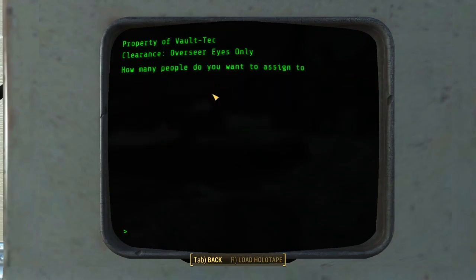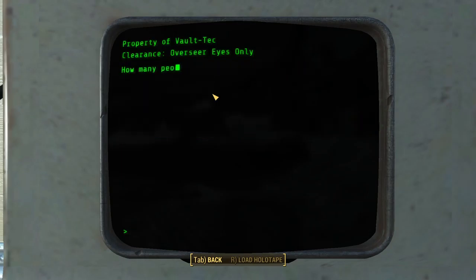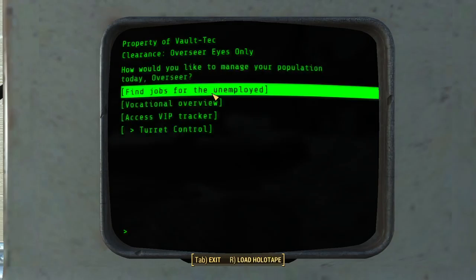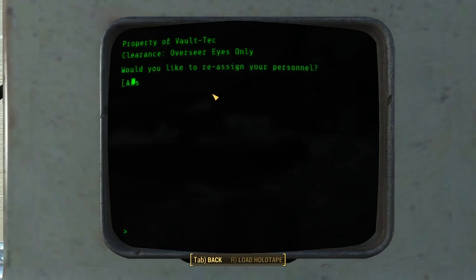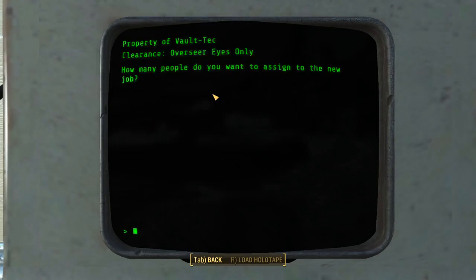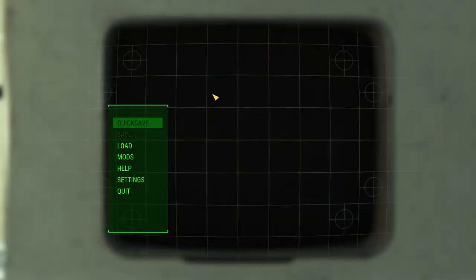We can find jobs for the unemployed. We can assign one to defense, put somebody on the gun. I have an artillery post. We can put somebody on the clothing store. We don't have anybody else unemployed — okay, we have to wait a little while. Everybody's employed.